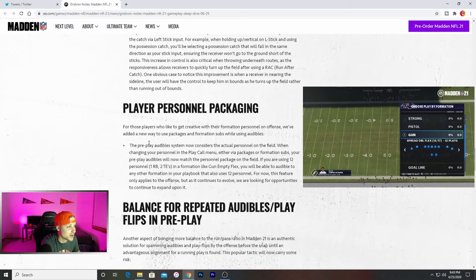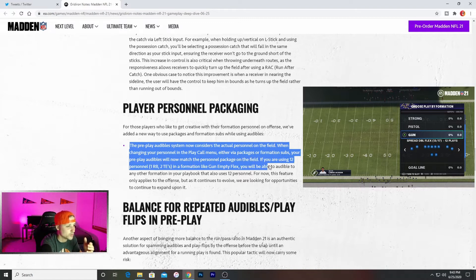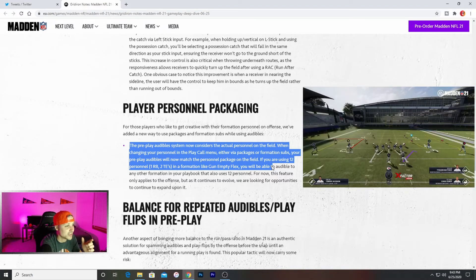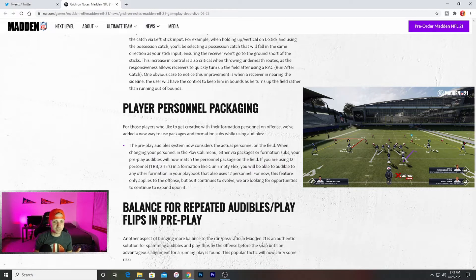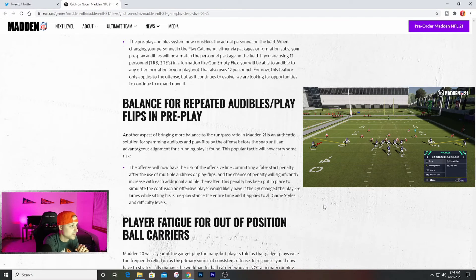Play your personnel packaging — for players who like to get creative with formation personnel on offense, they've added a new way to use packages and formation subs while using audibles. When changing your personnel in the play call menu either via packages or formation subs — like when you're in the play call menu and flick your right stick to change formation subs — your pre-play audibles will now match the personnel package on the field. So if you're using 12 personnel (one running back and two tight ends) in a formation like gun empty flex, you'll be able to audible to any other formation in your playbook that also uses 12 personnel. This feature only applies to offense, so if you're in a two tight-end set, you can audible to any other two tight-end set in your entire playbook.